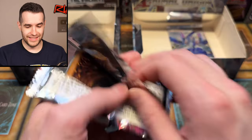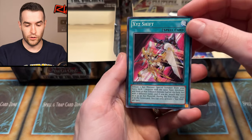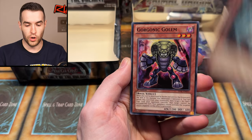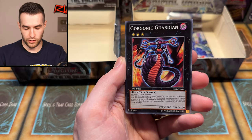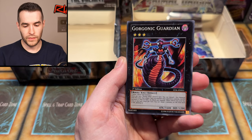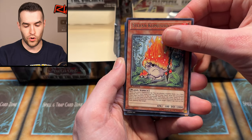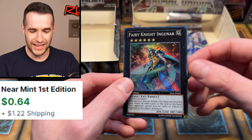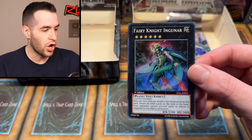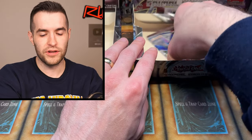Can you pull something big like a Ghost Rare? We have Xyz Shift, Sylvan Guardioak, Gorgonic Golem, Gargoyle, Swordsman from a Distant Land — I really like the artwork on that, it feels really old school — Gorgonic Guardian, Sylvan Kumashroom, and the Xyz Fairy Knight and Gunnar. What a tease — that would have been an amazing last pack pull. But either way, another foil — can't complain about that.